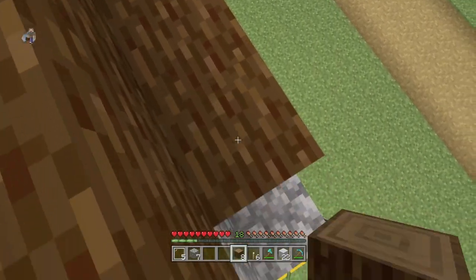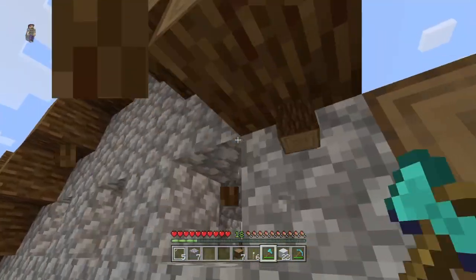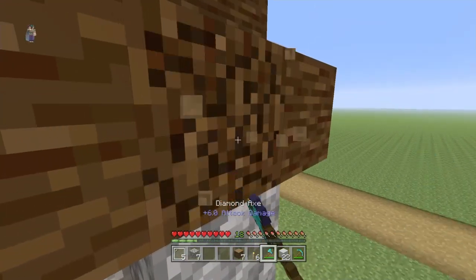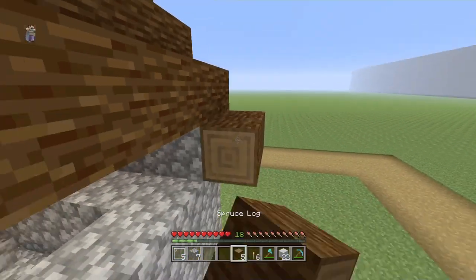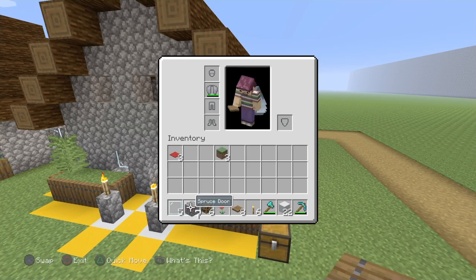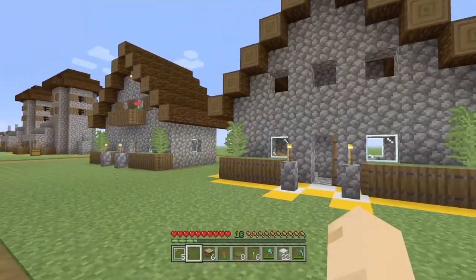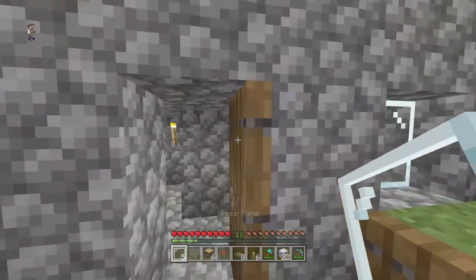We're almost out of logs, which means we've done something right. I do fly in this world because it's a creative world, so before anyone comments - yes you can't survive in a superflat. I'll rush the other side and finish it off. With only five or six blocks left in inventory that's exactly right. The front door opens to the right, so add the door so it opens up and to the right.